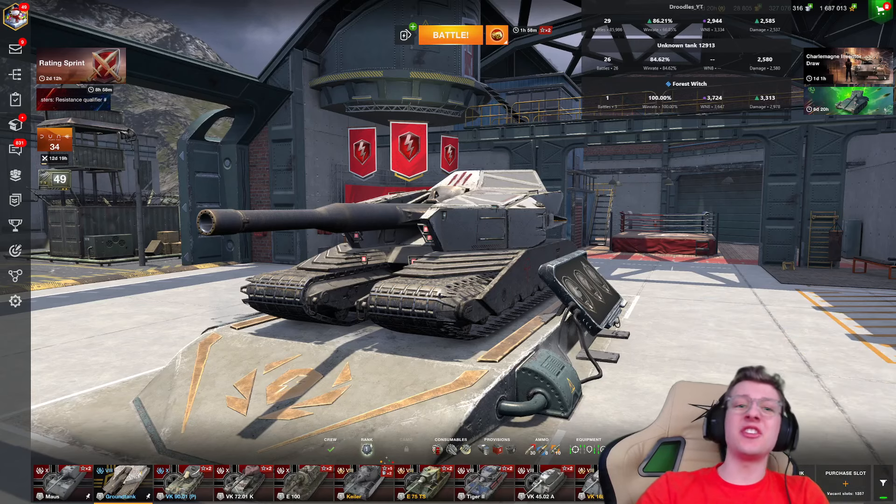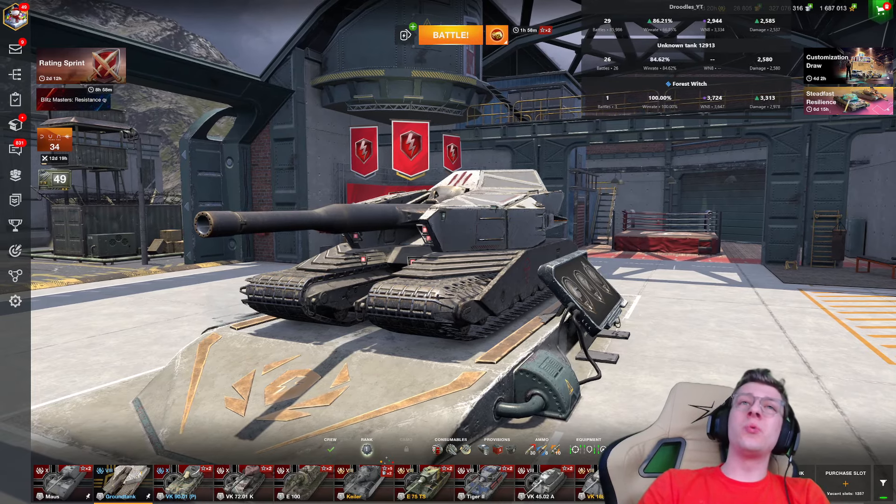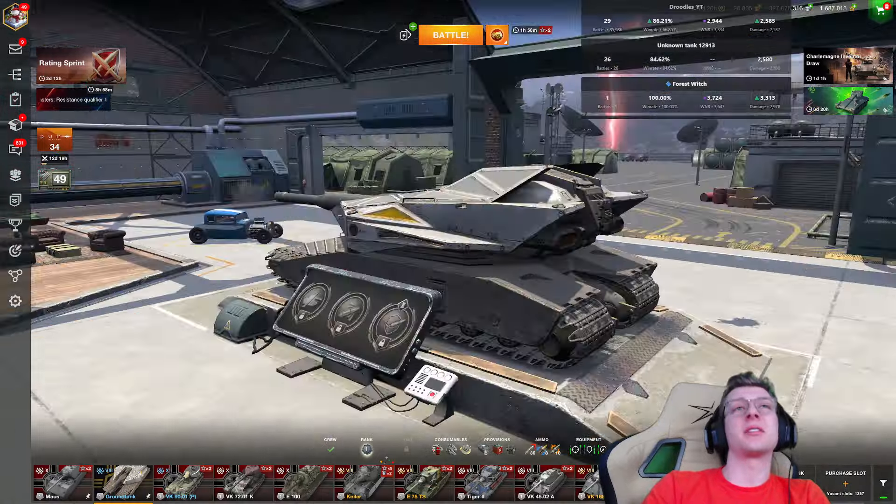This is the Tier 8 Blitz Nation Heavy, the Ground Tank — a vehicle which does not look like it belongs in World of Tanks Blitz.